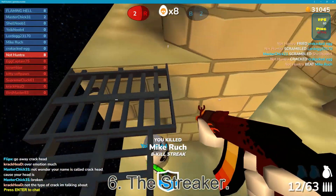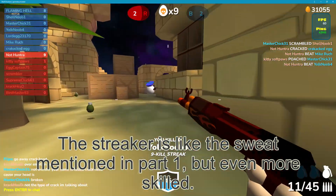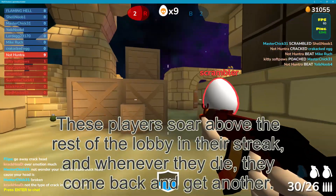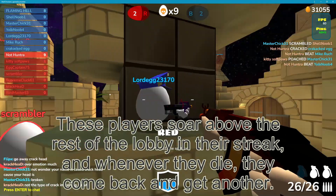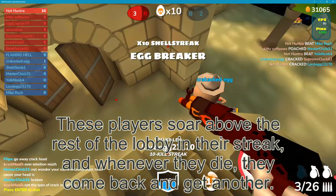Number 6: the Streaker. The Streaker is like the Sweat mentioned in Part 1, but even more skilled. These players soar above the rest of the lobby with their streaks, and whenever they die they come back and get another.